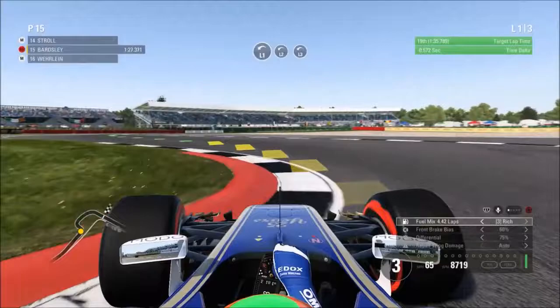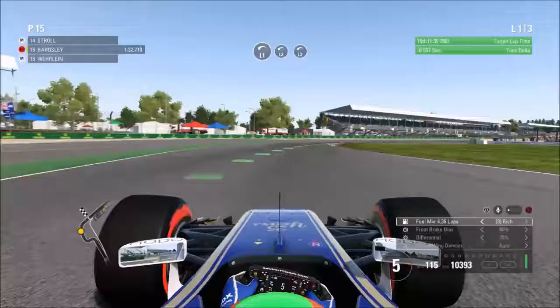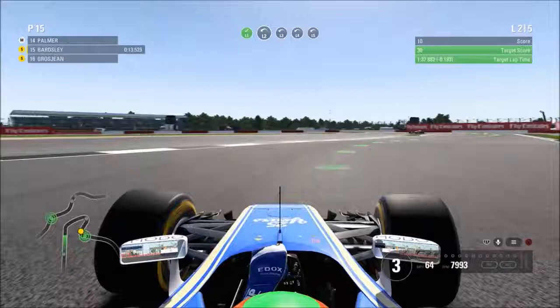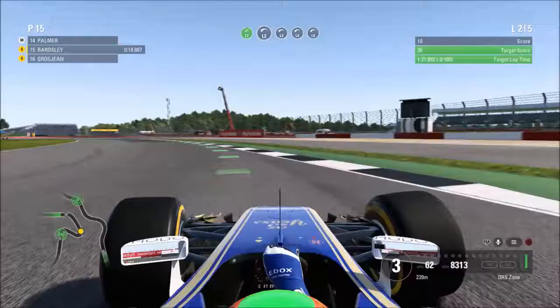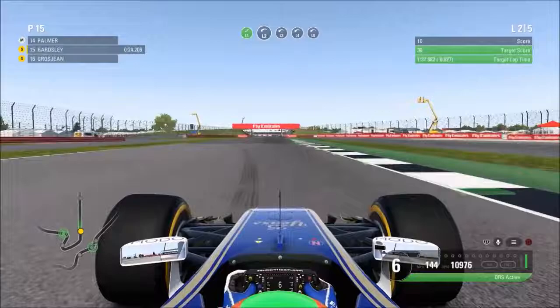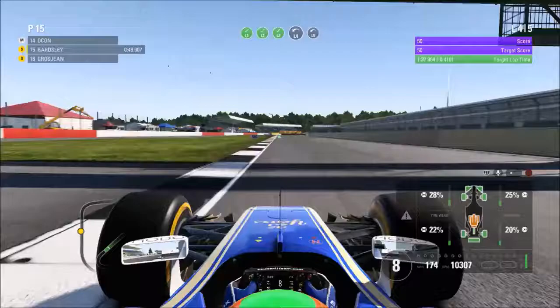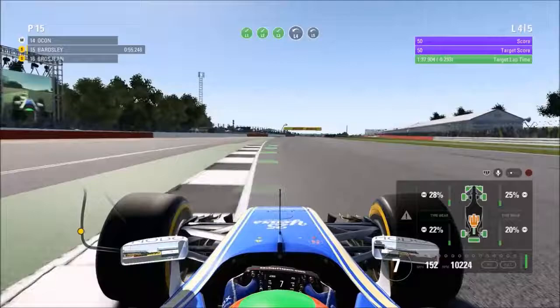With a worn engine you're down on power, especially down the straights, and there are quite a few good straights at this circuit. Heading up through the last few corners, our opening lap time was good enough to get the maximum possible score - a purple lap time - and we got the maximum resource points available. Moving into the race strategy program pretty much straight away, we're heading towards the end of Practice 1 already having completed three programs already, and we're going to get the maximum resource points in this program as well.